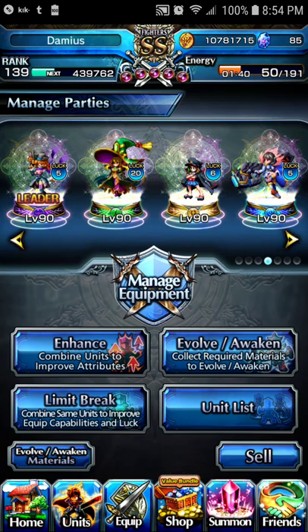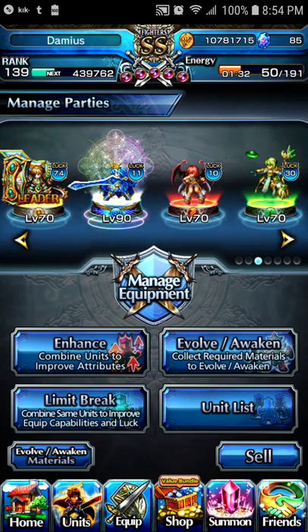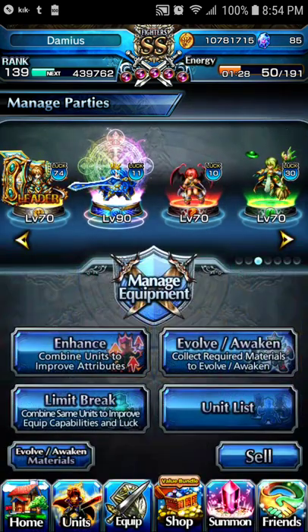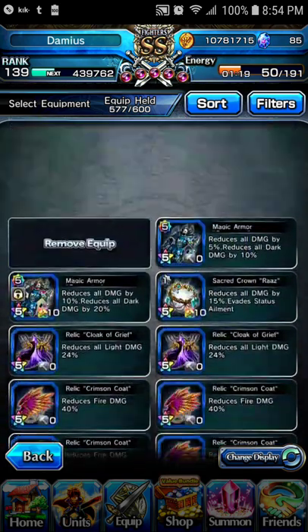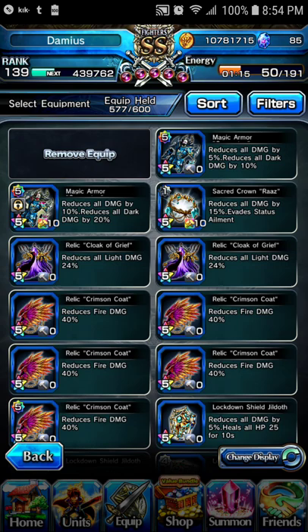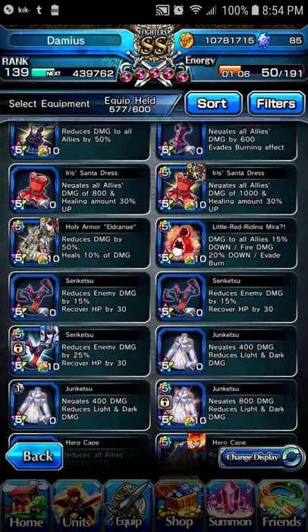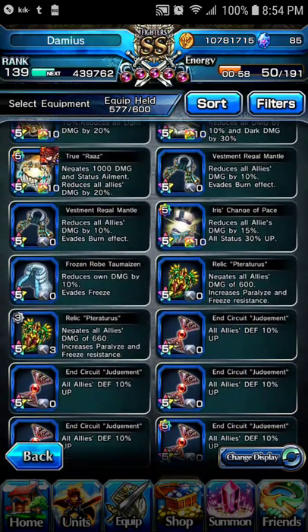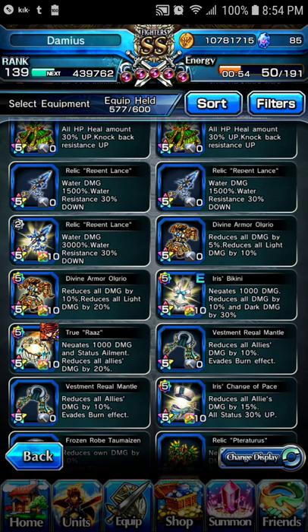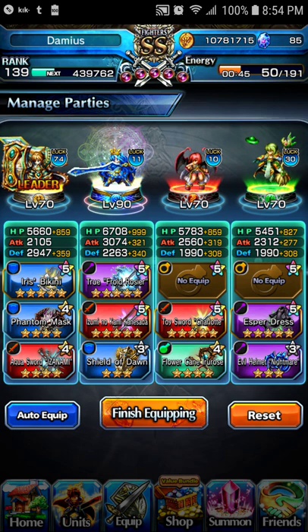Alright guys, that's all for today. This has really been a how-to guide to defeat that Masterless Dragon without the need for very good equipment. Make sure you use Phantom Mask. Iris' Bikini you could trade out for Magic Armor, which is a common one everyone should probably have by now. Iris' Bikini reduces dark damage by 30%, giving you a 10% difference compared to Magic Armor's 40%.